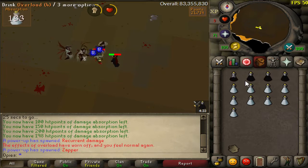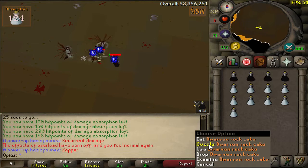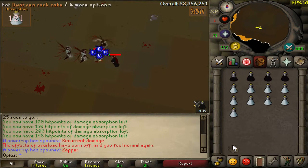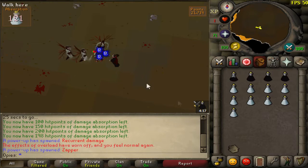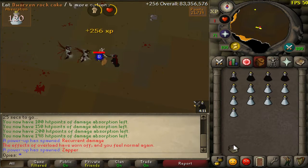Just a quick tip at the end of the video: I see a lot of people put their Rock Cake at the top of their inventory, but you can actually put it at the bottom and right-click at the top of the Rock Cake. You can see the guzzle option is right where I click, so you don't need to move your mouse at all — you can just right-click, left-click and spam it if you want to.